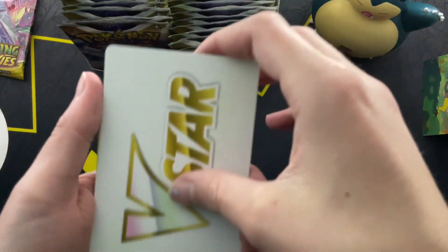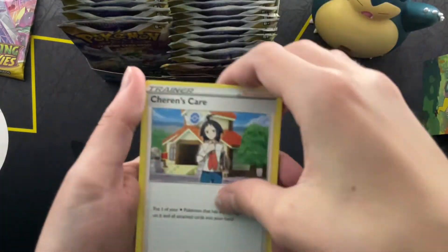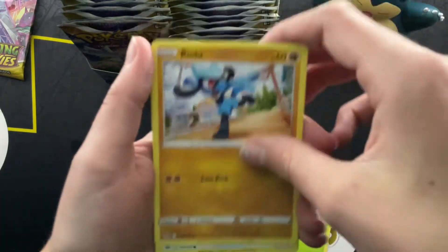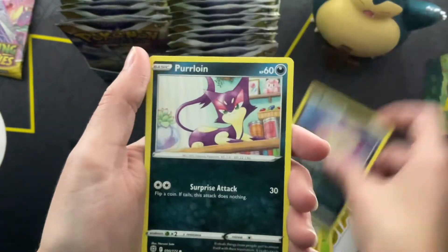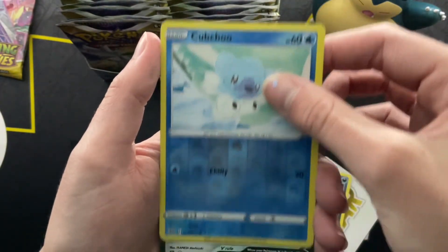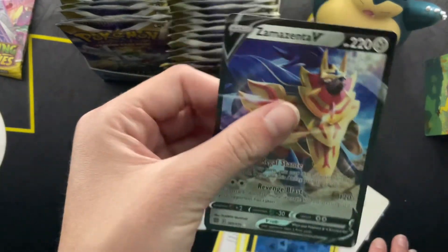Let's get it! V star marker. Charmander. Riolu. Cubchoo. Oh guys, I see something — it's a V! Zama Zenta V. Classic. At least we got a V, thanks for watching guys.